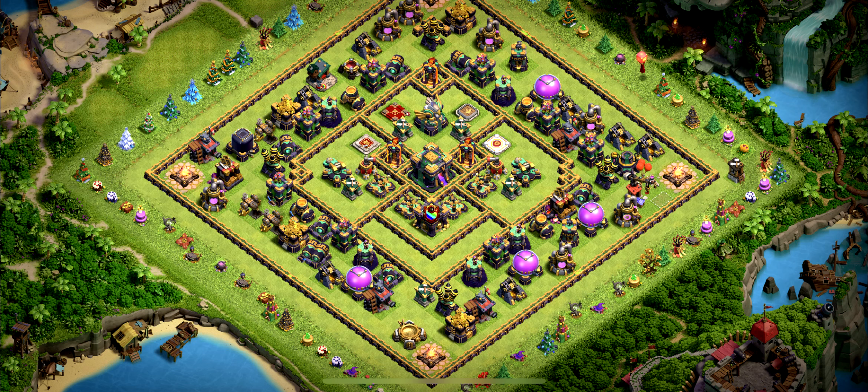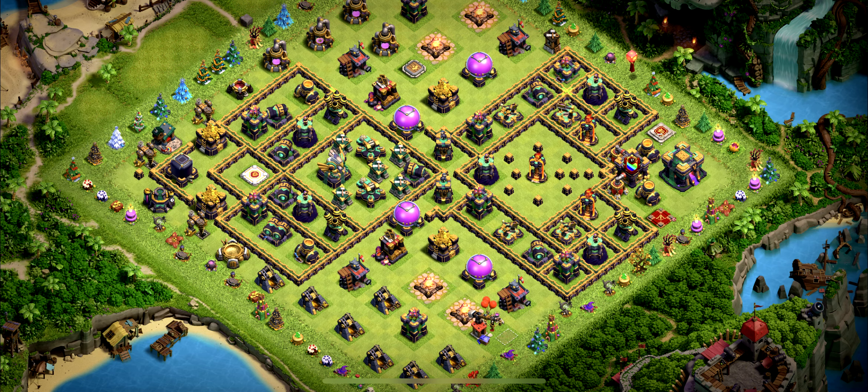Base number 12 is a great ring base design mainly for trophies in the legend league — you can probably get at least 5,800 trophies with this one. Base number 11 is a strong trophy base designed specifically for the legend league; don't use it for farming or wars.